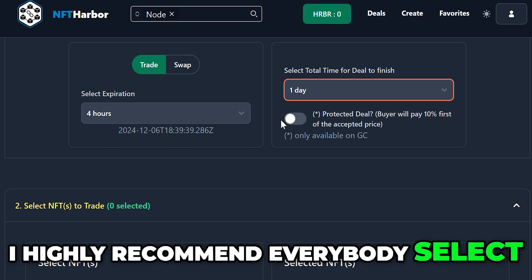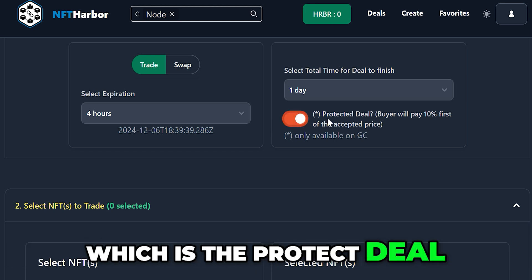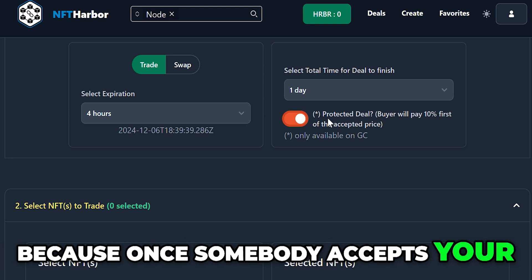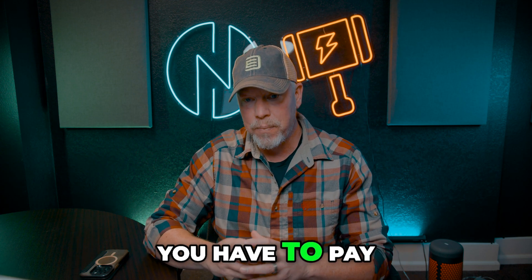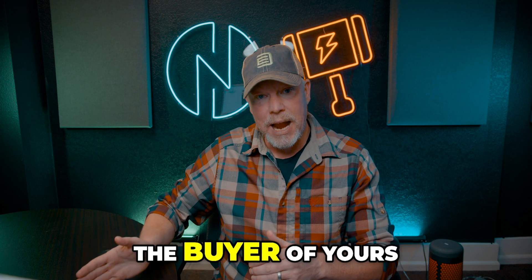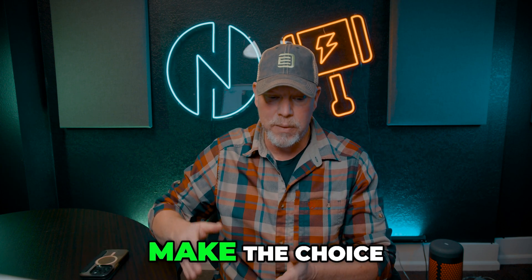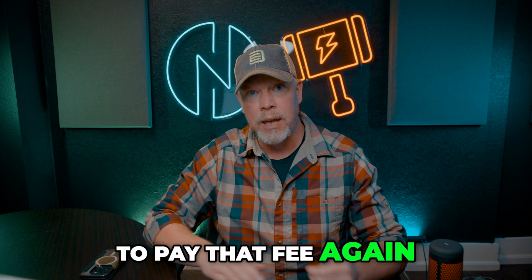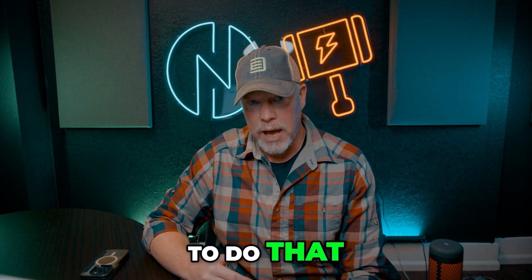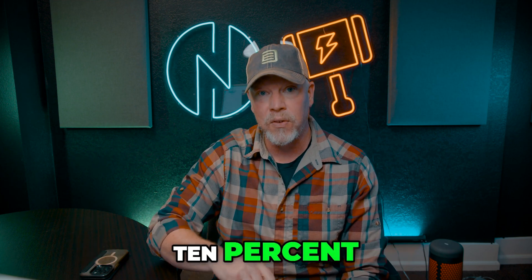And then the deal time — that's after it's been accepted by somebody, how long that's going to go. I highly recommend everybody select the protect deal button, because once somebody accepts your price, you're going to have to send money and make your NFT transferable so you can send it to the escrow wallet that NFT Harbor has. Once it's in that escrow wallet, you have to pay a fee to get it to that point. If the buyer backs out, you have to decide whether to reactivate it, and making it transferable again means paying that fee again — it's not cheap. This will help protect the deal, so if they do back out, you're at least getting 10%.